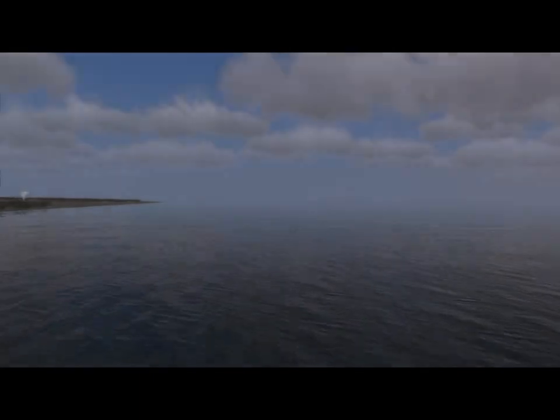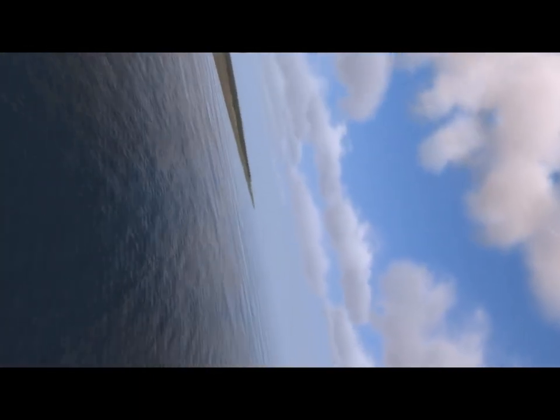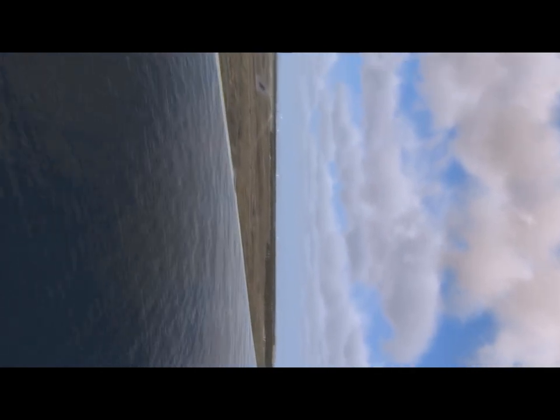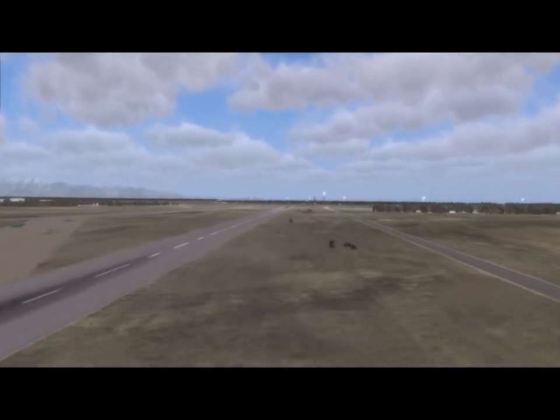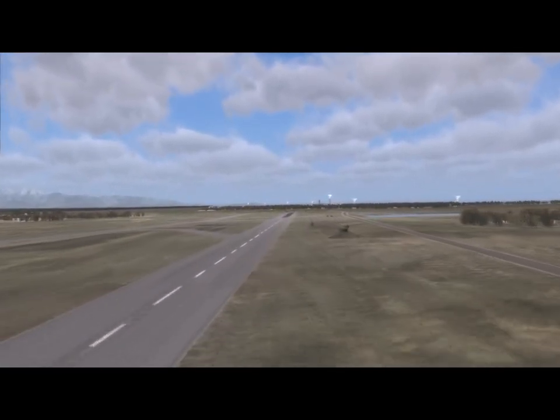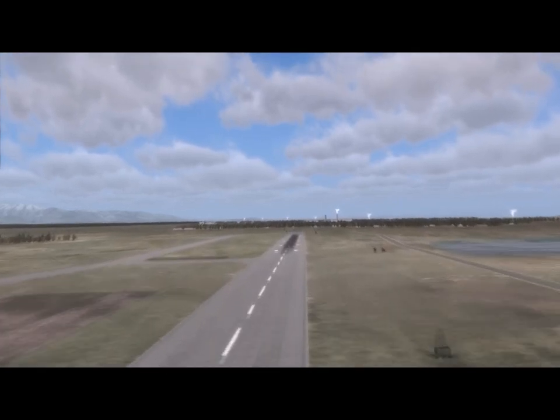We now find ourselves flying south along the Black Sea coast, approaching the airfield of Tsukumi. The water is animated, and as we near the shoreline, the water becomes transparent, revealing the ground beneath. Many of the runways are highly detailed with high-resolution textures, runway and taxiway signs, radars, navigation aids, and buildings.